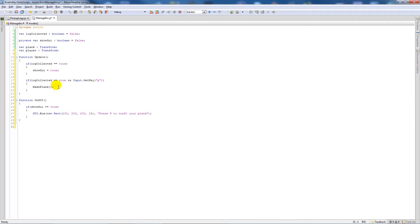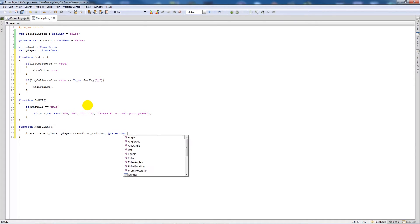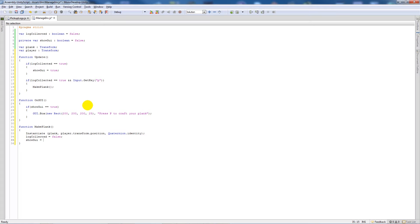Now I'll write 'function makePlank'. Inside it, I'll call 'Instantiate(prefab, player.transform.position, Quaternion.identity)' to spawn the plank next to the player. Then I'll set 'logCollected = false' and 'showGUI = false', so once the plank has been crafted the GUI disappears and the system resets.